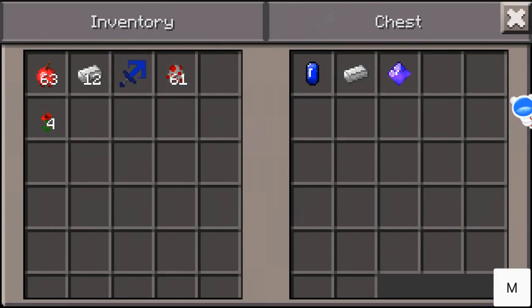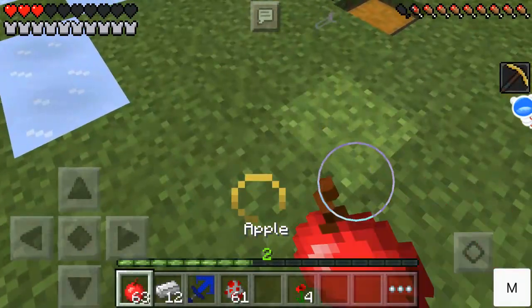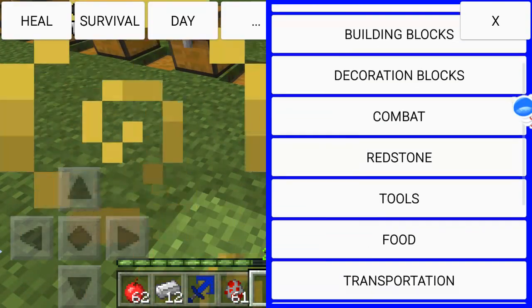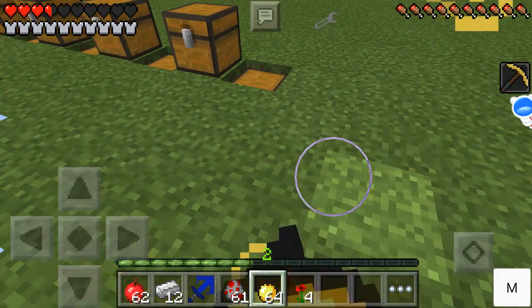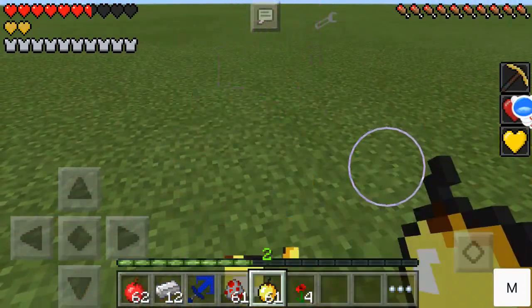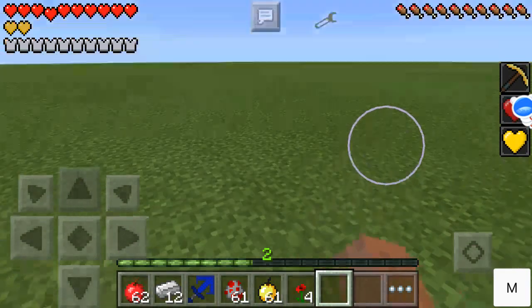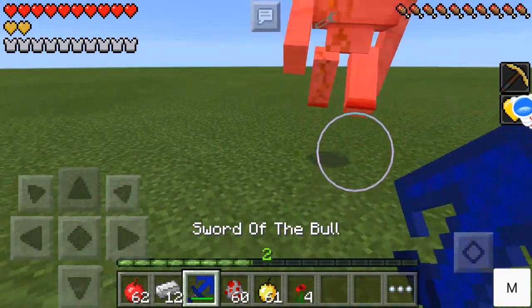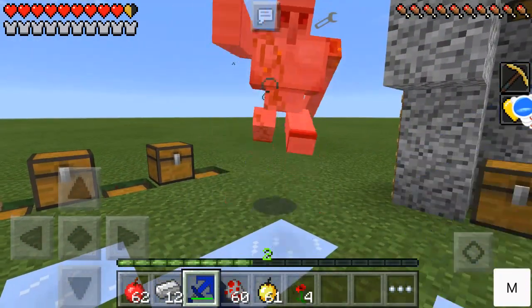Next is the sword of the bull — one sapphire, one iron ingot, and the power gem of resistance. Let me spawn some golden apples just to get health first.